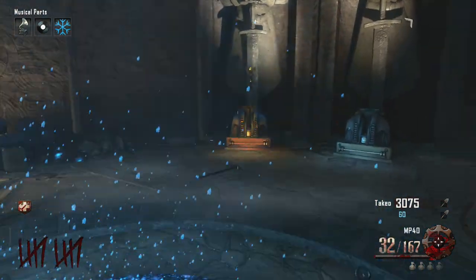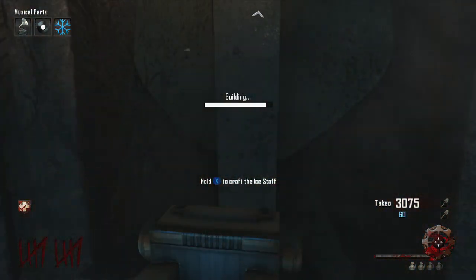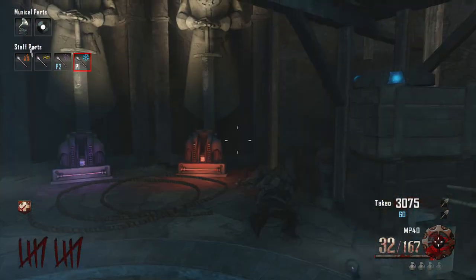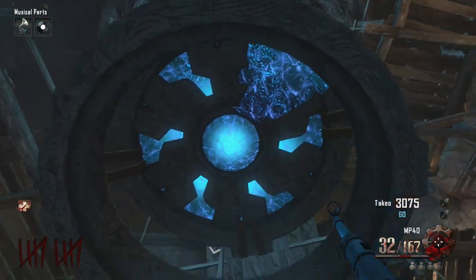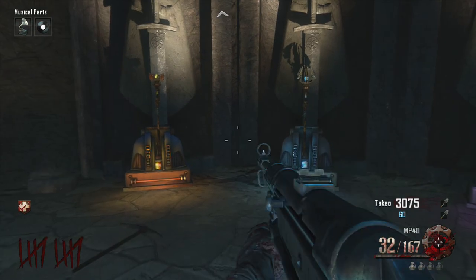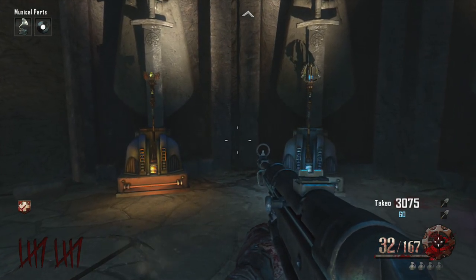Okay guys, so we are back in the staff room and we are going to build the final staff. This should reward anyone who doesn't have it the achievement of 'Playing with Power' for building all the staffs. So thank you for watching step one — come back to step two where we will be doing the basic level one elemental challenges inside the elemental plane.